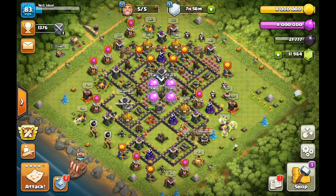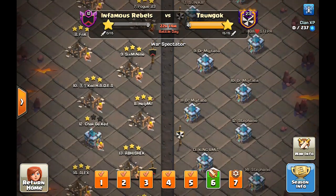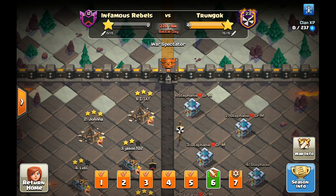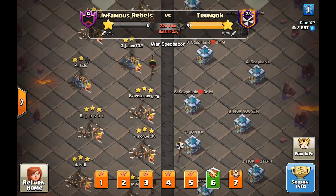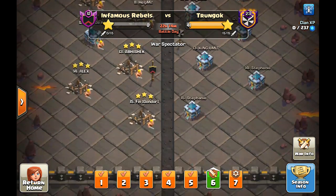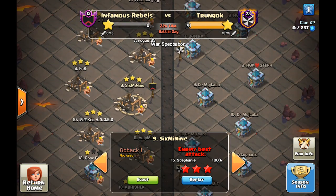Hello everyone and welcome to another Clash of Clans video. Today we are looking back at CWL January 2020 and looking at an incredible clan. Look at that — 41 stars and a 1 star, so that's 12 triples out of 15. This clan is called Trun Gok and as you can see on the right side of your screen, it's mostly Stephanie and Dr. Muitaba counts. So we should take a look at a couple of the attacks and see how they do their war attacks. Throughout this video we're gonna look at four attacks of theirs, two of their bases which are a little bit funny, and we're gonna do an attack of our own.